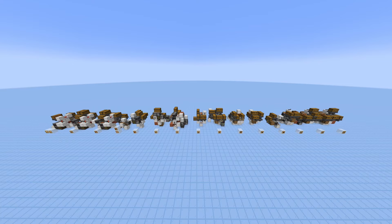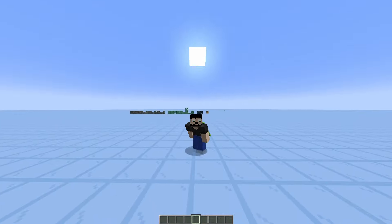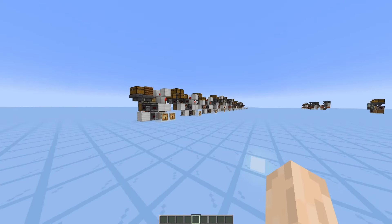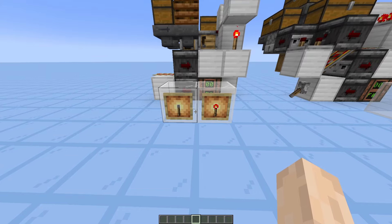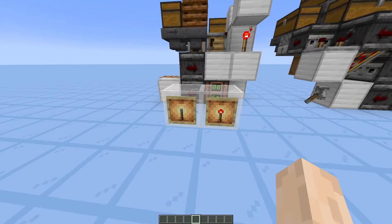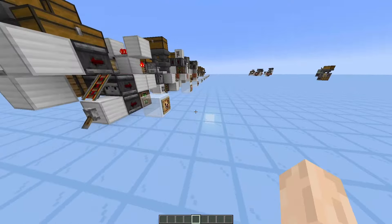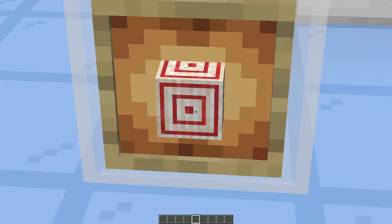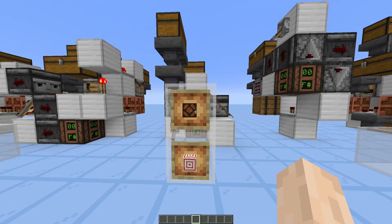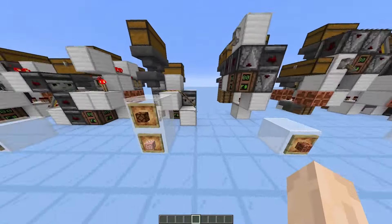For this video I decided to choose 15 redstone components — the ones that I use the most — and I designed a specific crafting system for each of them. I'm interested in which components you use the most, so if they're different than these ones let me know down in the comments. The components I chose are the redstone torch — however the lever recipe is pretty similar so we can use the same contraption for both — the repeater, the comparator, and actually the target block, but the redstone lamp shares the same recipe just with glowstone instead of hay bales, so both of them.